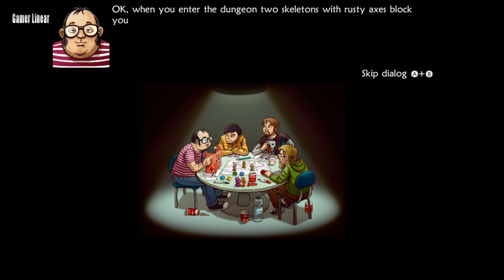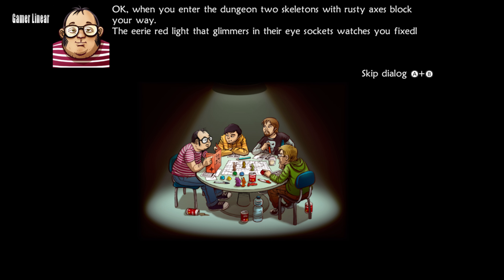When you enter the dungeon, two skeletons with rusty axes block your way. The eerie red light that glimmers in their eye sockets watches you fixably. What do you do?